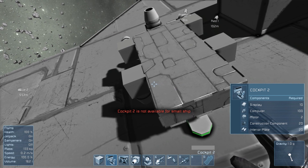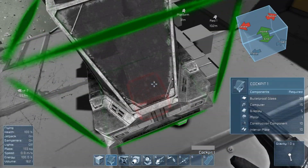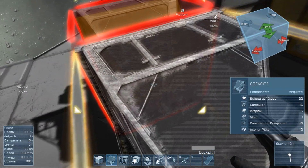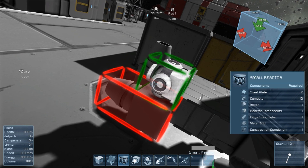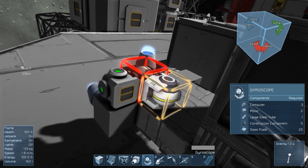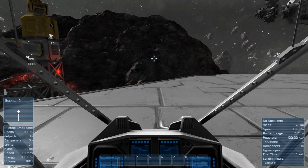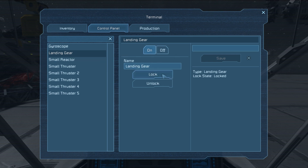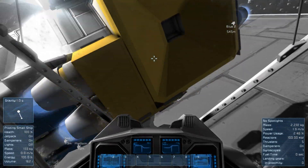We need a cockpit — there we go. Now we need a reactor — we can see we're powered up — and a gyroscope, and I think we should be ready to rock. We need to unlock our landing gear, which is locked to the base. There we go — and now I can fly around. I just built something, obviously not as cool as that red ship, but you guys get the idea of how to make a ship.